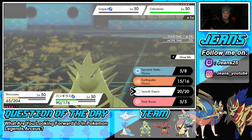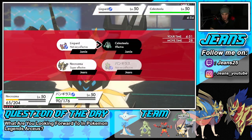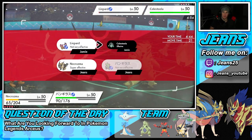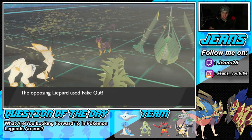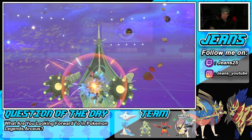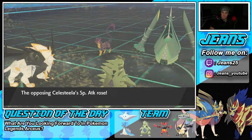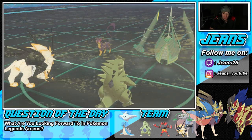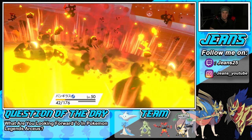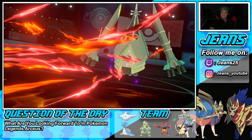Regidrago Fakes Out and Celesteela goes for a Meteor Beam into my Tyranitar — boosting its Special Attack! Tyranitar eats it and now Lash Out does double damage since my Attack was lowered by Fake Out! But wait, how much damage does double Lash Out actually do? It was disappointingly low. The opponent gets their boost and I go for a Swords Dance to try and power up.